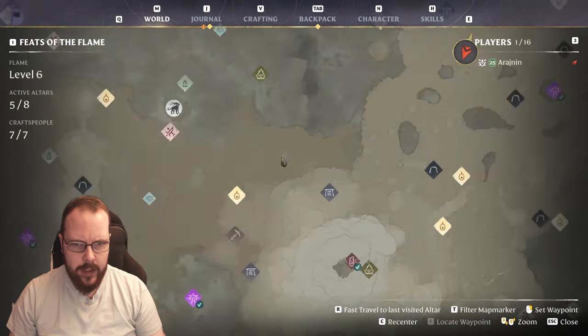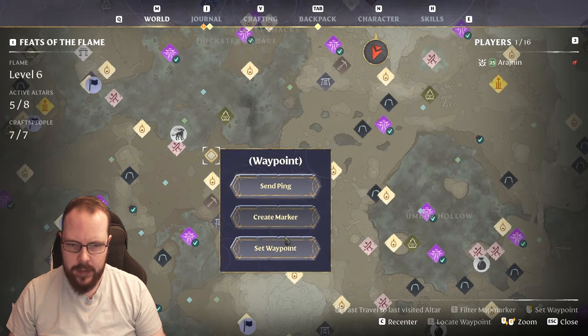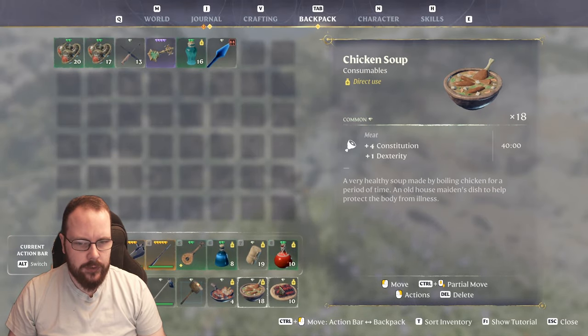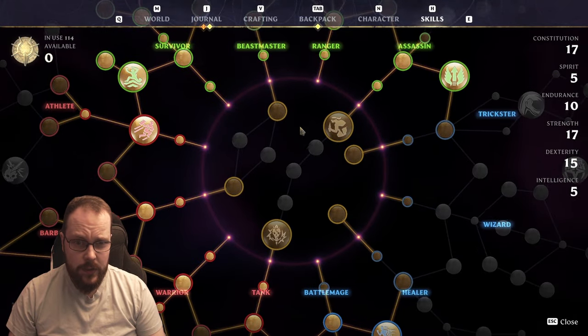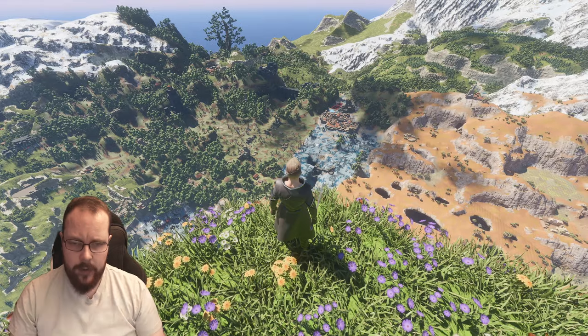One thing I want to check out — I believe there's a house right here. What's the quickest way? Probably there. I also made some new food: dexterity, constitution and dexterity, and strength and constitution. I think this is a pretty nice all-arounder build. I can teleport, run forever, fly, and use the arrows.